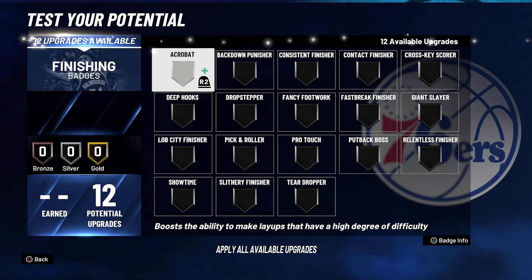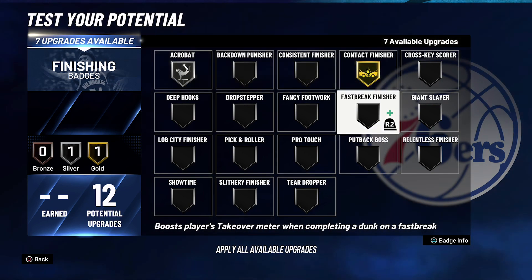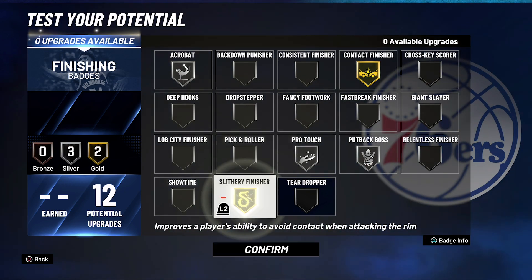For your badges, your finishing badges: put acrobat on silver, contact finisher on gold, pro touch on silver, put-back boss on silver, and slithery finisher on gold.